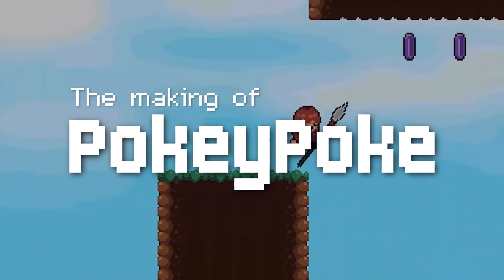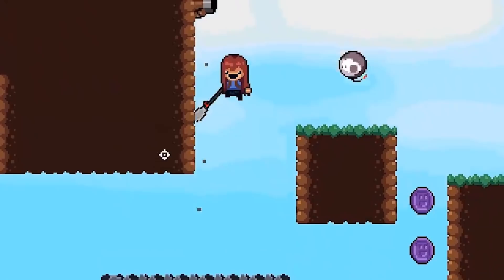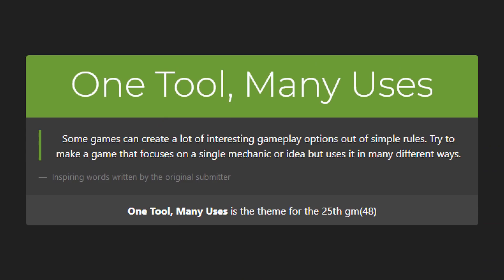Welcome back to this two-part mini-series on the game Pokey Poke that I made for GM48 Game Jam in January. In this second part I'm going to talk about the jam more generally, how I came up with the idea, where I decided to take it, and reflect on a few of the choices I made. If you're interested in the technical side of how the game was put together, check out the first part in the description.